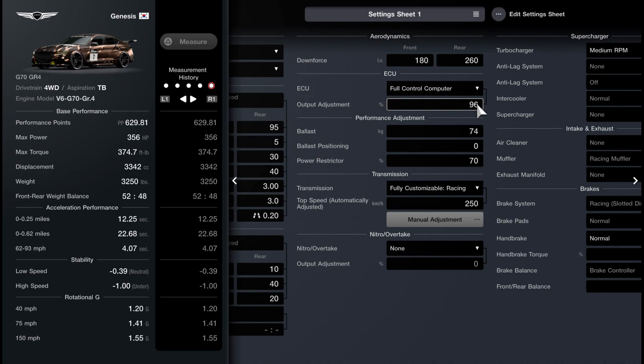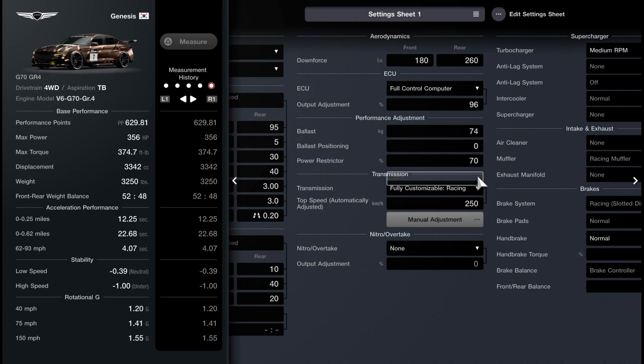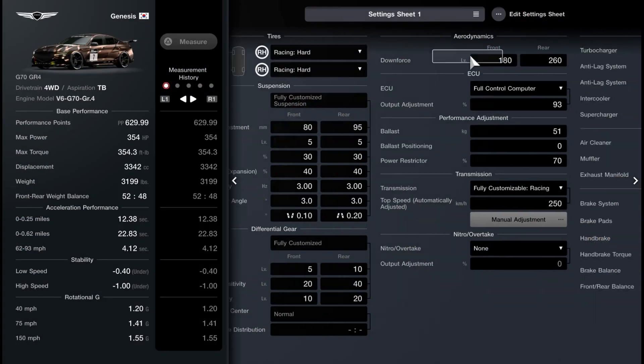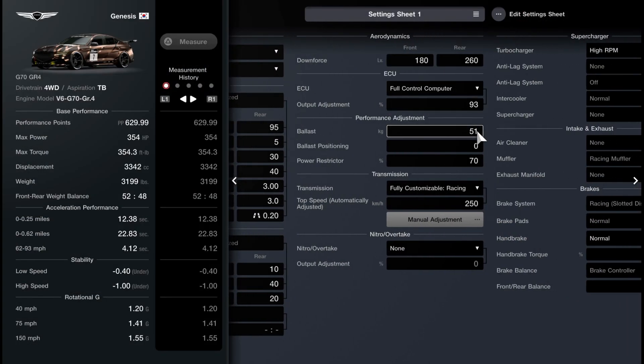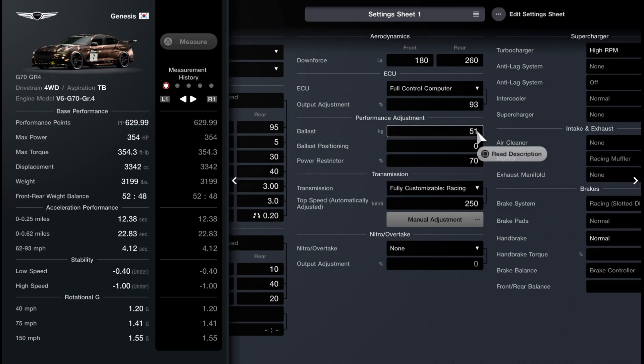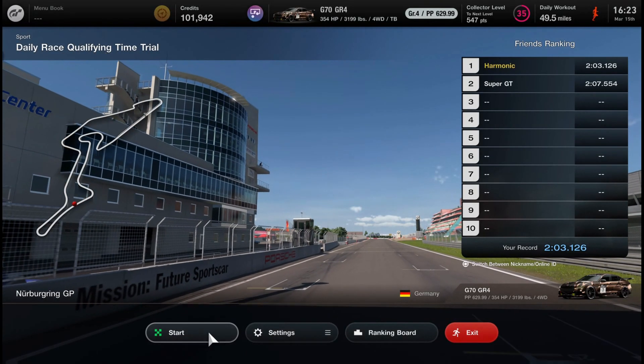Now looking at numbers is great and all, but now I want to show you lap time comparisons of a normal setup and an optimized one, just to show you how big of a difference this makes. So we're going to set a baseline lap with the car with no tune settings changed other than those to meet the performance points cap. All we've done is change the power and the weight output, so we have 354 horsepower and 3,199 pounds for weight, and we're at 629.99 performance points. Everything else in the tune is absolutely stock as it comes when you buy the car. So we're going to set a baseline lap with this and see what we get.